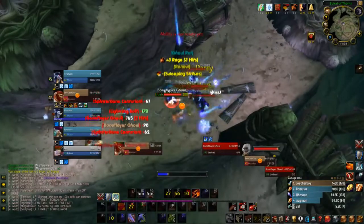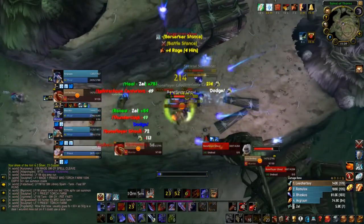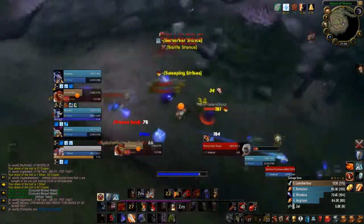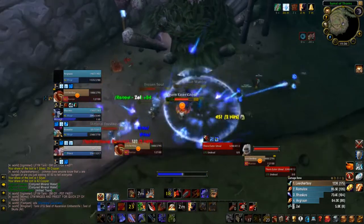Make use of your taunt abilities as often as you can. You can use Challenging Shout on big packs when you can't get a Ravager proc. Also, help your healer and casters out with stray mobs by using Mocking Blow or Taunt. And who doesn't love a Challenging Shout and Retaliation combo?